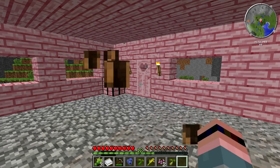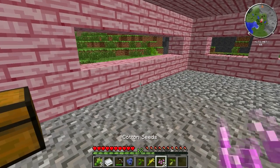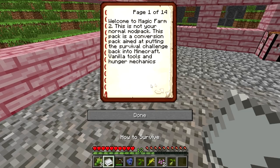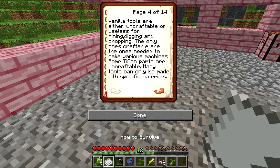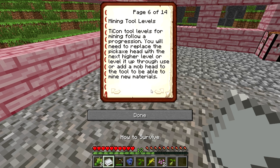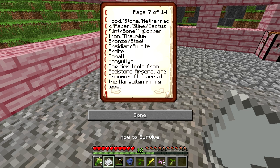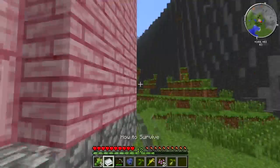I'm just going to chow on that a little bit. Now, you spawn with a helpful guide called How to Survive, and this will kind of go through your tool mechanics. You cannot make vanilla tools, just like in Magic Farm back in the day. You have to make the wooden shovel, get the flint or bone pick to get copper, then iron. It's still pretty much the same progression.